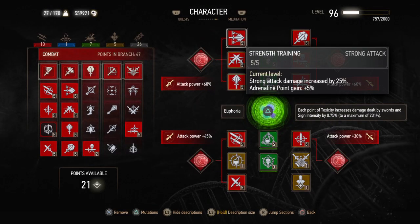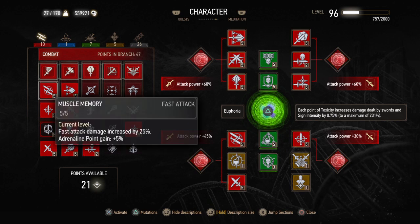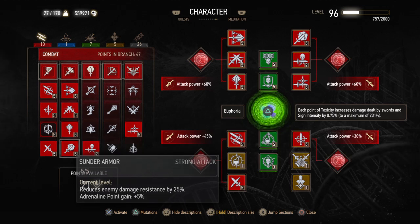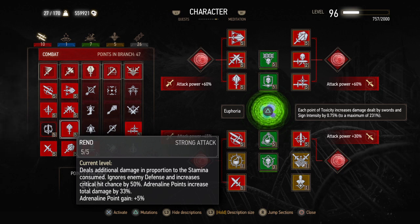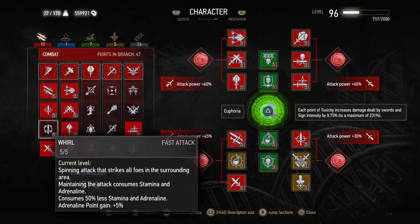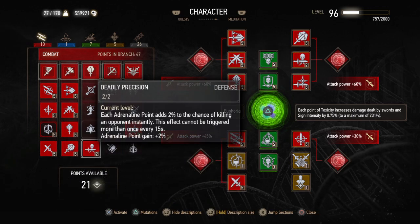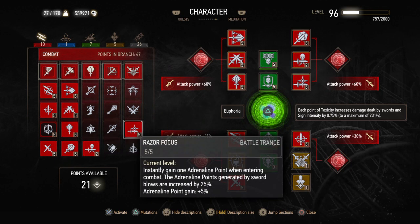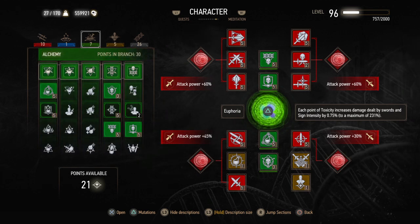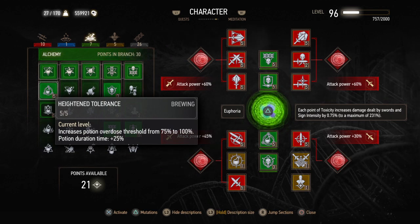You're going to want all of the heavy sword attacks — this makes it so whenever you hit an enemy they lose 25% of their defense, and Sunder with a full stamina bar will kill any enemy in the game in one hit. We want all of the light sword attacks except Whirl — you can fit it in if you want but it's not suggested. We want Deadly Precision for the instant kill chance, and Razor Focus for an instant adrenaline point at the beginning of combat.